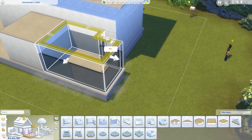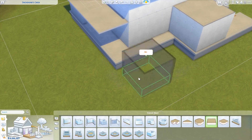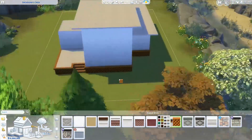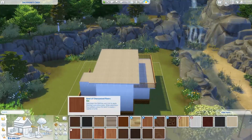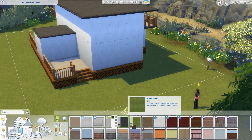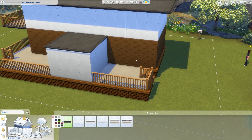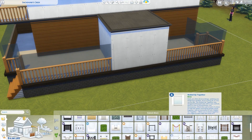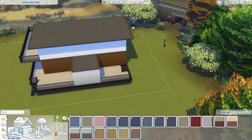In this build I could only use base game stuff and there were just so many things that I wanted to use that I could not. There were actually a couple of times where I accidentally grabbed an item that wasn't base game, put it in, and had to delete it and find something else instead. So it was really challenging but I think it turned out to be a really nice house. I decided to go for a modern looking house, which might be very me.